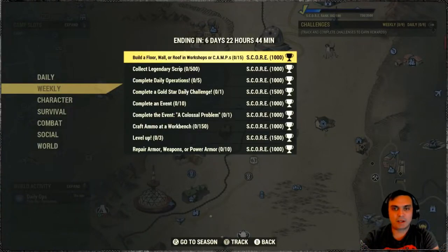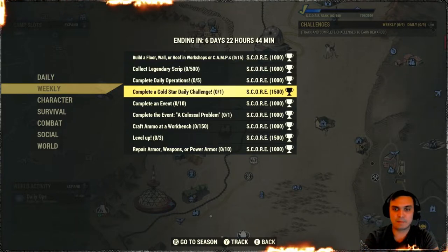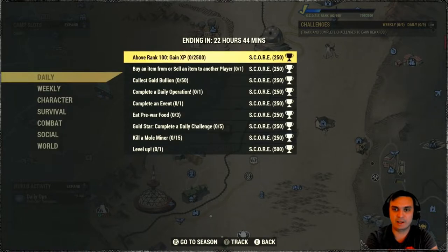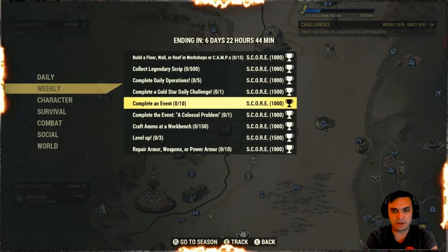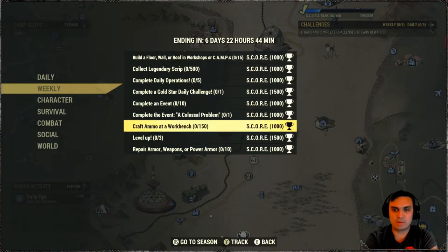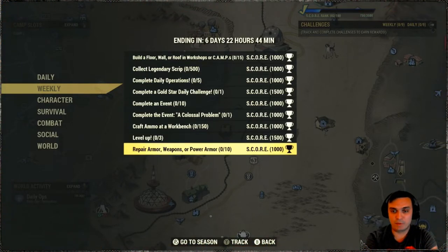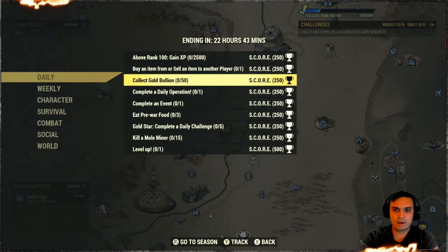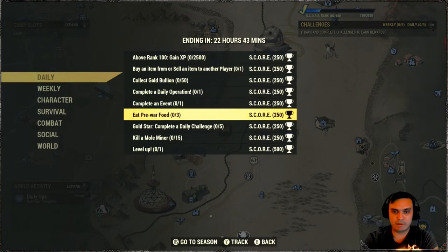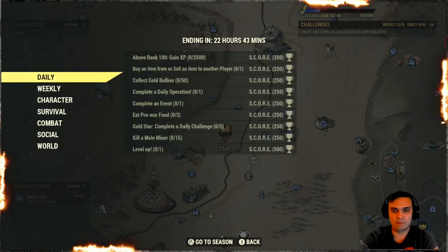Let's take a look at the challenges. For the weekly challenges we've got: Build Floor, Wall, and Roof at the Workshop or Camp; Collect 500 Legendary Scripts; Complete Daily Operations 5 times; Complete the Gold Star Daily Challenge — basically if you do your dailies right here, once you do 5 of your dailies that will trigger this; Complete 10 Events; Complete the event Colossal Problem; Craft Ammo at the Workbench 150 times; Level Up 3 times; and Repair Armor, Weapons, or Power Armor 10 times. It's all pretty straightforward. For the daily challenges: Buy or Sell from another player; Collect Gold Bullion; Complete a Daily Operation; Complete an Event; Eat Pre-War Food; Kill 15 Mole Miners; and Level Up. Also very straightforward.